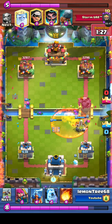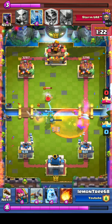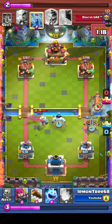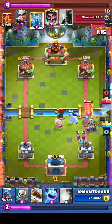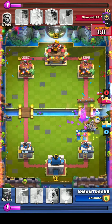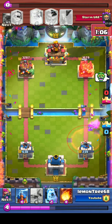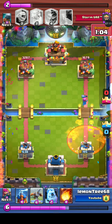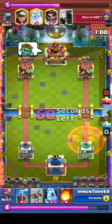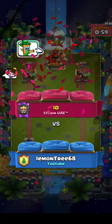The thing about the Expo deck is it only takes one mistake and that Expo will spell disaster. There is a huge attack on the left side — Lemon Tree will absorb that with his Ice Golem and bring them into the right side, using his Expo very effectively, both defensively and offensively. He's been countering left-side pushes by putting the Expo on the right side.